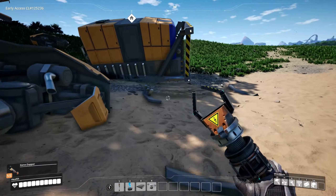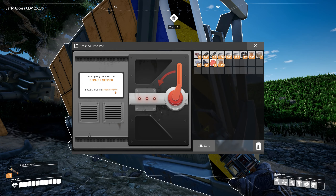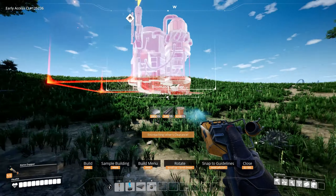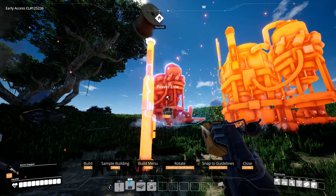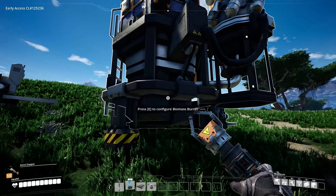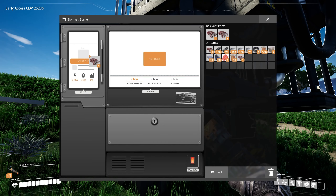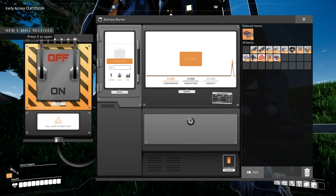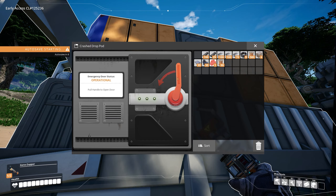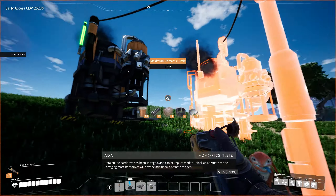Alright, for this pod we need 40 megawatts of power, so that's two biomass burners. Let's go ahead and put these in place, connect these up, and get them powered. We killed that alien and now have some fuel — these produce 30MW each so we have 60 total. Let's get this powered on and go ahead and open it up, get our hard drive — easy peasy.